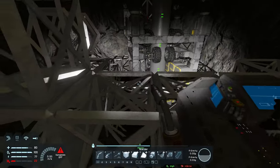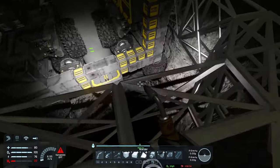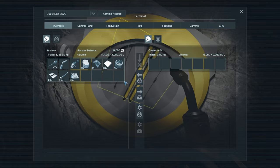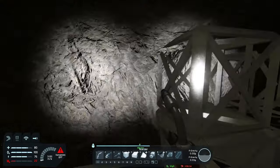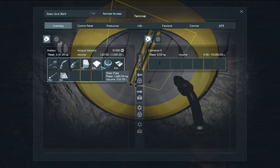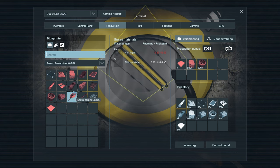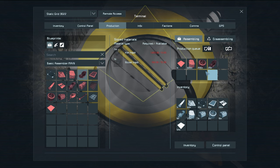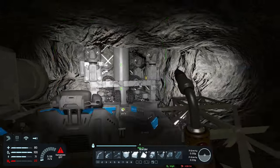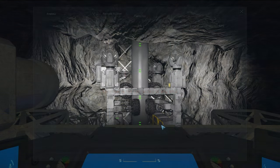One annoying thing about being up here is that if we ever want to get more stone with our machines down there, we'll have to go all the way down to reset them. But we can pretty much do everything from this base — access the refineries, assemblers, etc. Speaking of stone, we are going to need to go down there this episode. We're missing the 20 detector components — let's put those into production. Actually, there's already an active ore detector on the base below that we weren't using.